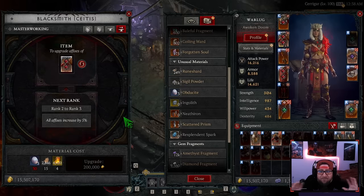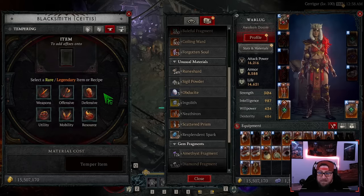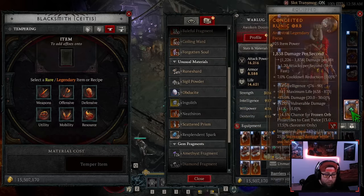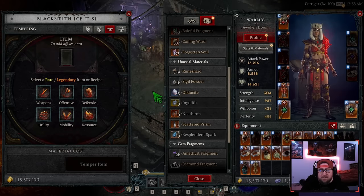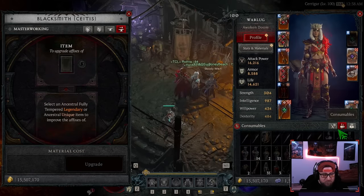This seems complicated because everyone is used to upgrading gear right away. That system is gone — we have Tempering for that now. Tempering gives you a massive power boost earlier in the game, all the way up until you reach this end-game point. We've tempered all our items here, which gave a huge power boost, and now we're in the Pit stage — this is the end game — farming and upgrading gear.